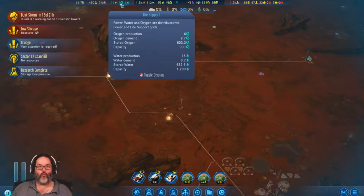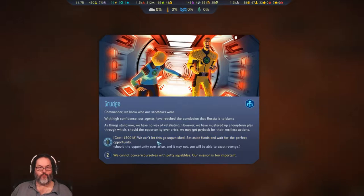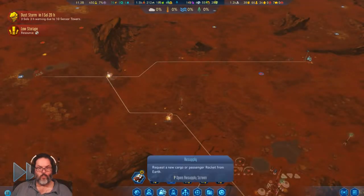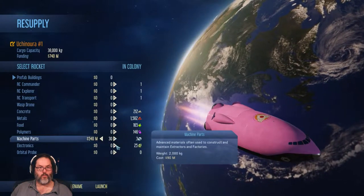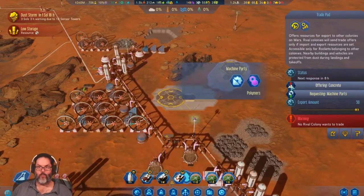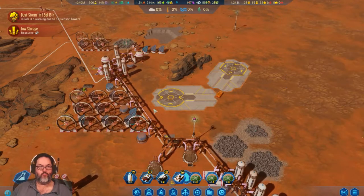Now we're going to be 900 water, 900 oxygen, and 1200 water — that's good. I do have 500 million dollars, we'll set that aside. Low resources of machine parts — let's go ahead and send 30 of those. Can I offer polymers for machine parts? We'll find out.